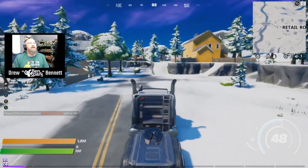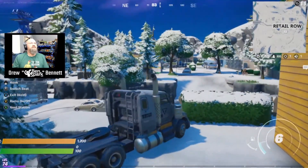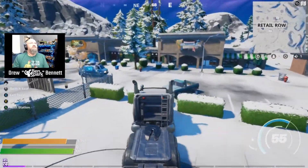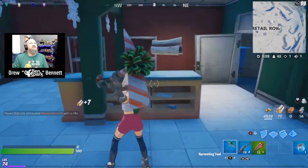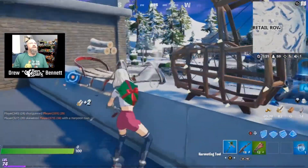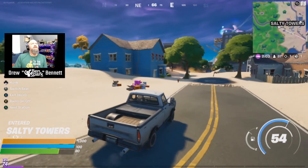Now, if you want to get a lot of the Nutcrackers in one location, you're probably going to want to go to Retail Row, because Retail Row has a Christmas store. If you hop down right in here, we've got a Christmas store. It looks like it's going out of business — there's nothing left in here. Somebody came through and took everything out. I'm not going to find one here.